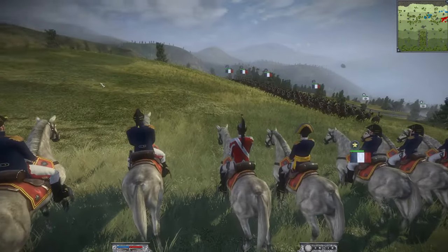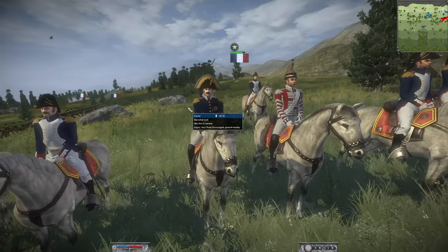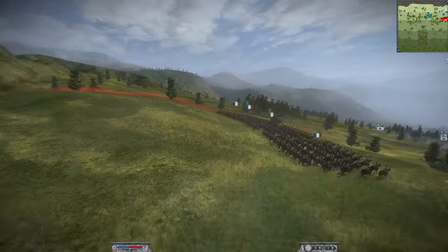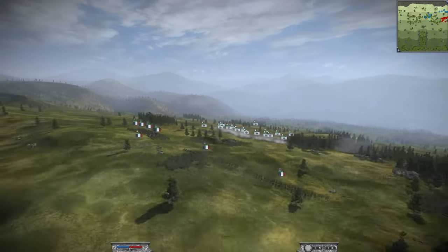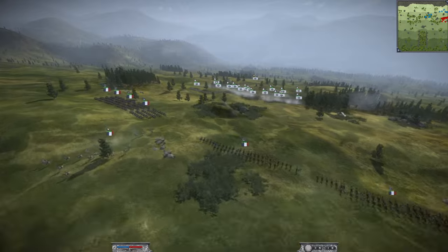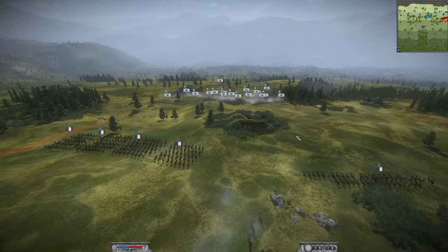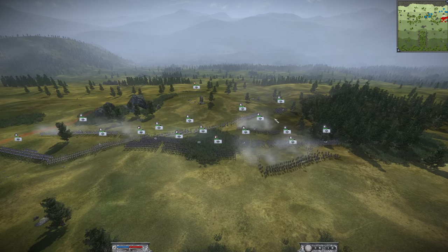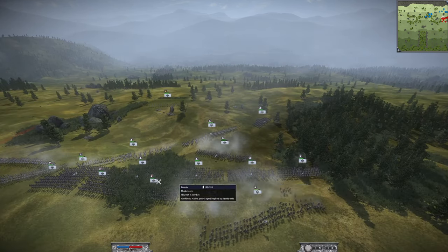It looks very much like this Prussian player is going to play very, very defensive here and not go aggressive at all, unlike Karl who's going full aggression with Marshal Salt overseeing the battlefield. Salt retreats slightly to look down on the Prussian army, and you can see the Prussian army manoeuvring very weirdly right now.